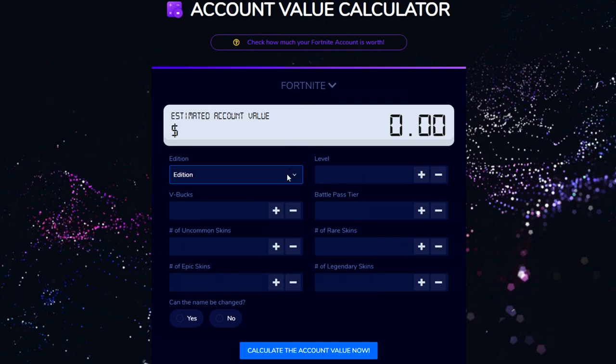So let's go through this quickly. I have the Founders Edition. I have about 1,600 V-Bucks on my account right now. Number of uncommon skins — I counted ahead of time so you wouldn't have to wait — I have 22 green skins. My account level is 95 at the moment. I wish it was the overall account level, but I think it's just the regular season level. The battle pass one is level 100 as well. Number of rare skins: